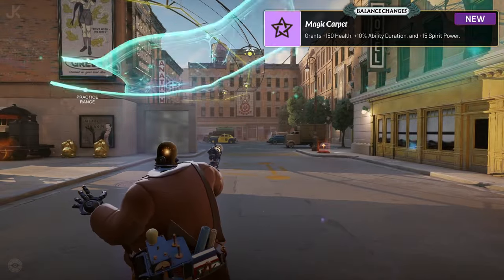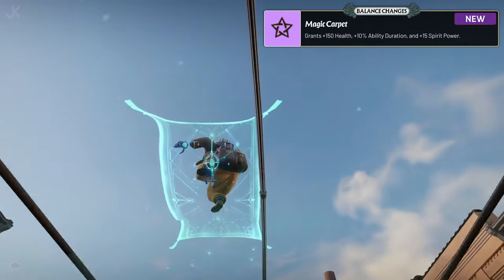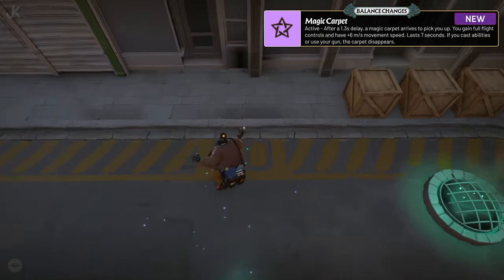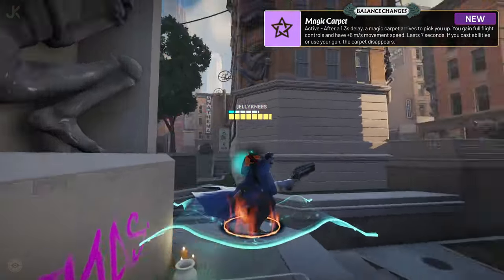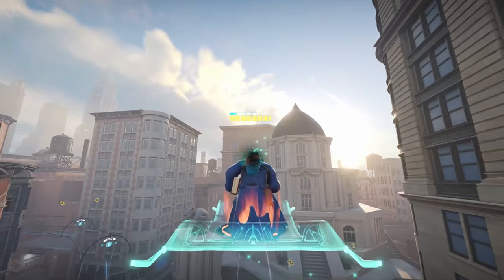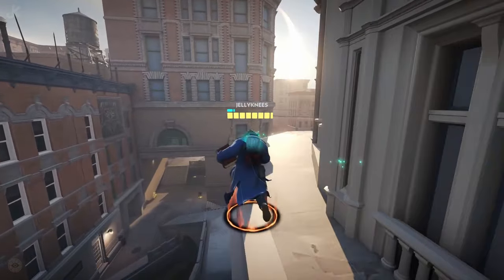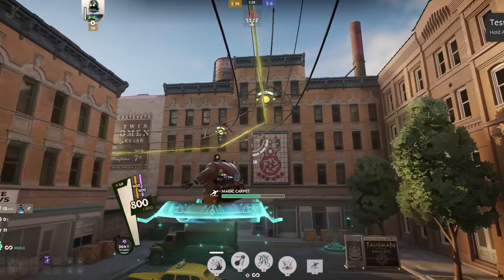Our second new item is called Magic Carpet. It gives you increased ability duration, spirit power, and bonus health. When activated, you summon a Magic Carpet to fly you around the map for a few seconds, granting additional movement speed as well as a 400 health, bullet, and spirit shield for the duration. But if you take any actions other than movement while on the carpet, it ends and drops you to the ground. This will be a great item for the more immobile heroes, and gives weapon-focused heroes a great item for their spirit side.